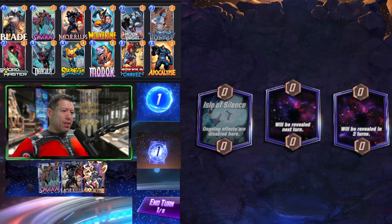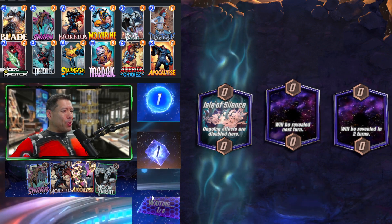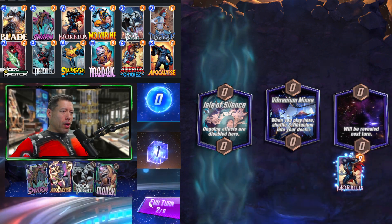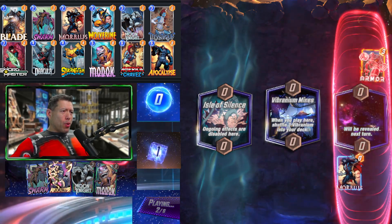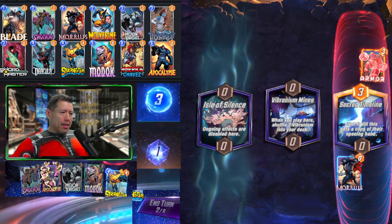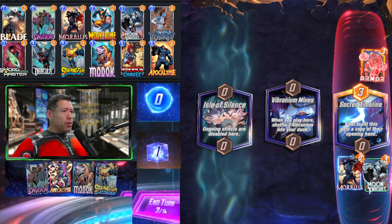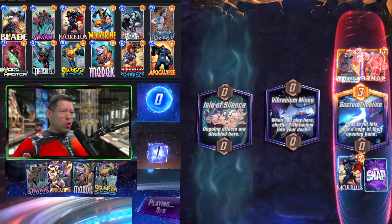Game three: we have Swarm, Morbius, and Apocalypse in opening hand. Ongoing effects are disabled here, so we definitely don't want to run Mystique in that Isle of Silence lane. We have Morbius and MODOK, so we're going to run Morbius and get a bunch of discards. If we get Mystique, we'll play her on Vibranium Minds; if not, we'll go with Moon Knight. Hopefully Moon Knight doesn't destroy our MODOK — destroying Apocalypse would be ideal.